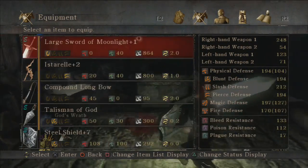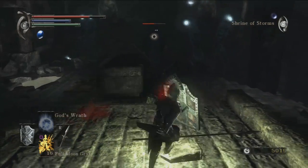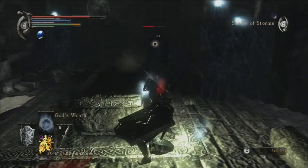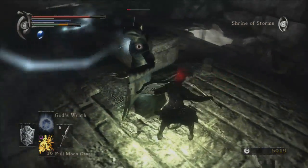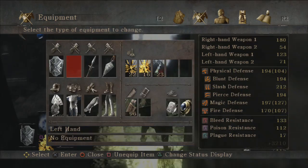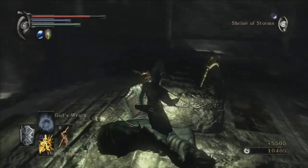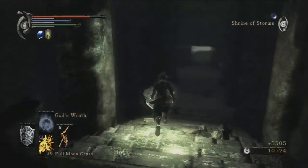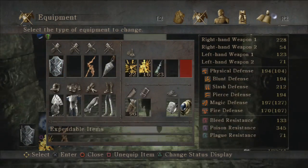I'm actually pulling out my winged spear - watch the difference in damage. It's gonna be kind of funny. Just an R1 is doing all that damage to him. Maybe I should use the winged spear for him, because apparently he is very resistant to magic. Which isn't really that great.